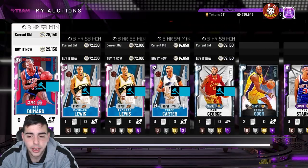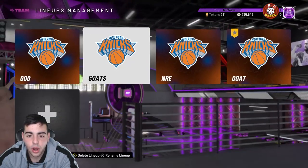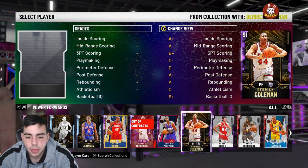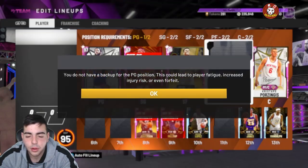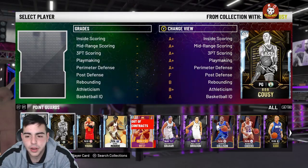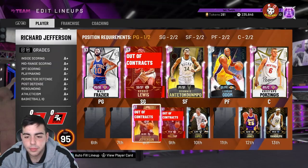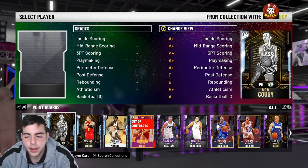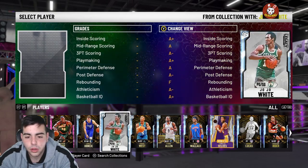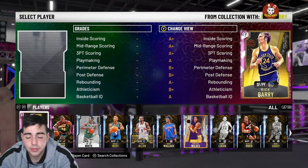Hope you guys enjoyed the video. After these things sell I should be stacking around 500K MT. I don't want to sell my Lamar Odom — he's too good to sell. So we've got Lamar at the four as our sixth man for now. We really don't have a backup point guard right now — we'll run Luca and Rick Barry back there. This is my team.